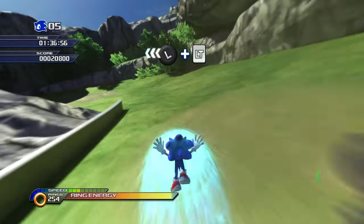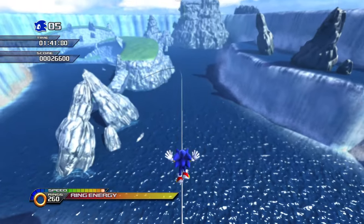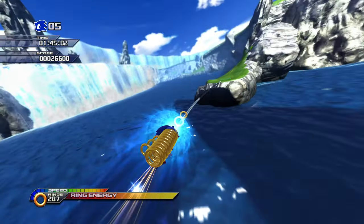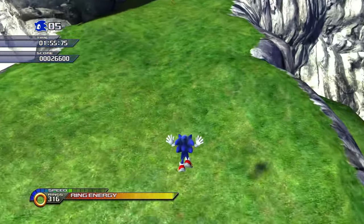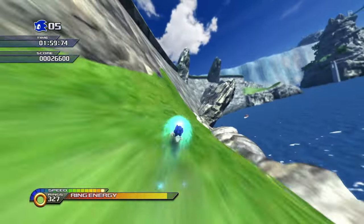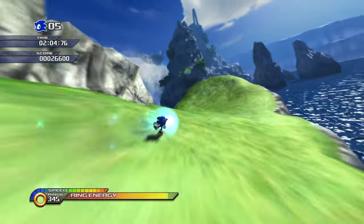Act 2 you're in the town of Wuma Isle, but here you're going through the grass, seeing waterfalls everywhere. This looks cool — now I'm really seeing the Unleash Wii inspiration. You even get to run on the walls, which is amazing.